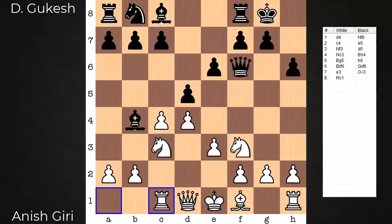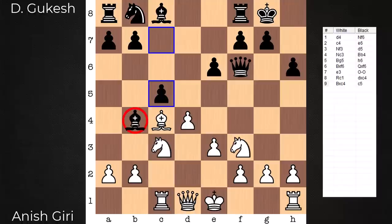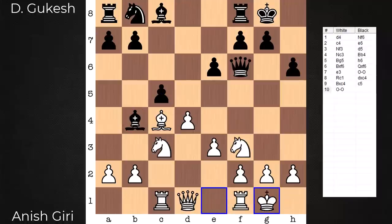In this game, black gives up the d5 point and continues with c5 only on move 9, looking to extend the scope of the bishop. From here it's castles, unpinning the knight. Cxd4. And how do we recapture? With the queen, pawn, or knight? None of the above — Knight e4.